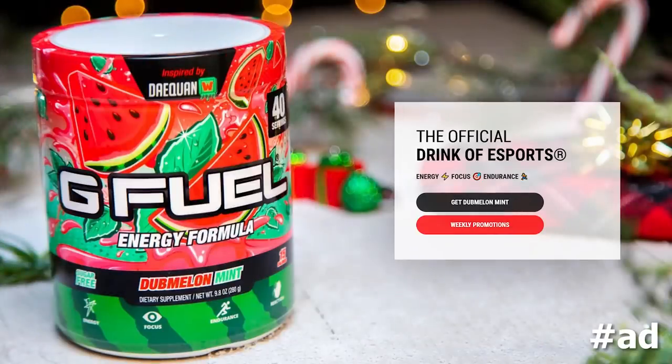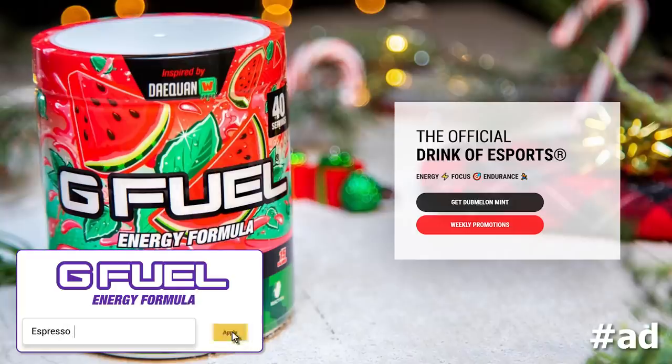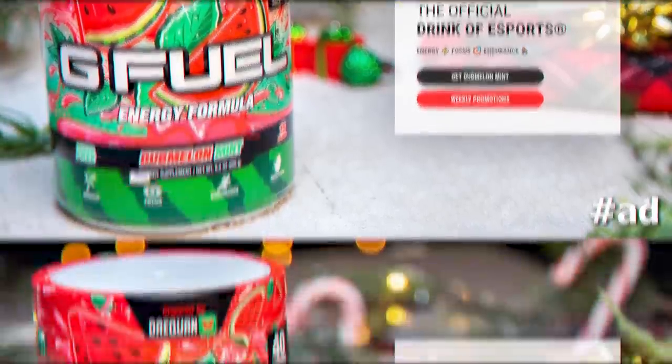Before we jump into today's video, my friends over at G Fuel just launched the brand new Dub Melon Mint flavor, along with a couple of new shakers to go along with it. If you guys want to check that out, you can get 30% off using code ESPRESSO. Check it out, link in the description below.